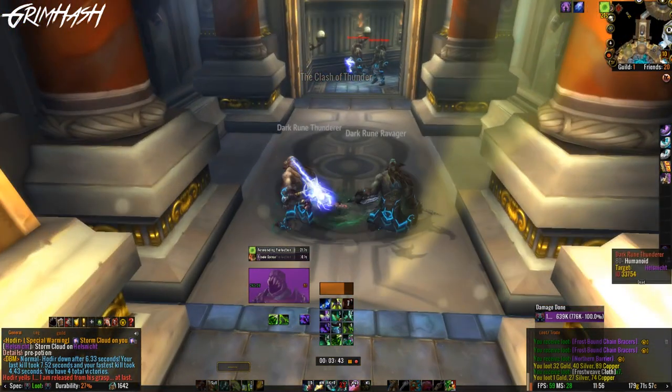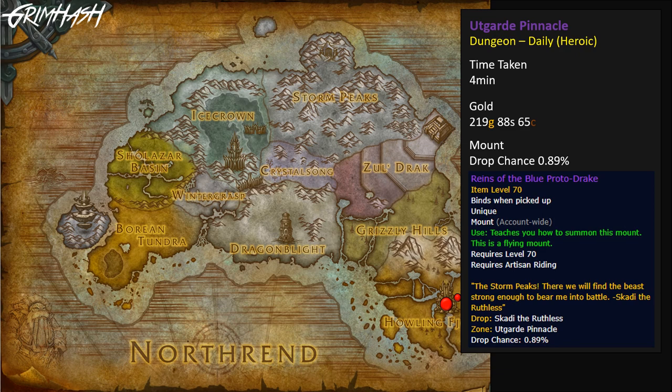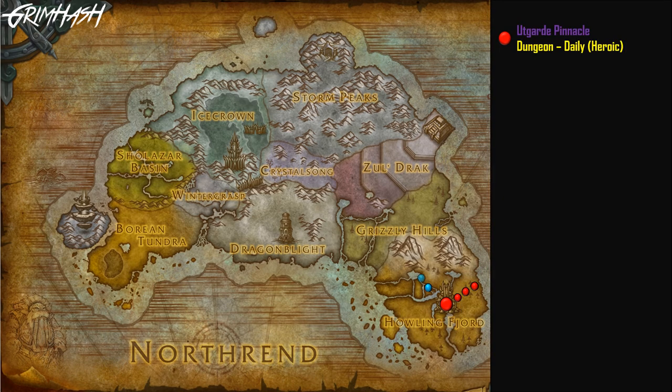We kick off with Gundrak Pinnacle — yes, that is the name of my pain. I've wanted this mount for a while and still don't have it. It's a five-man dungeon on Heroic difficulty, so you can run it daily. It took a mere four minutes, with 219 gold made. We're not necessarily picking up everything, so gold is slightly suboptimal. The drop chance for the mount is 0.89%, and I am definitely feeling that RNG.